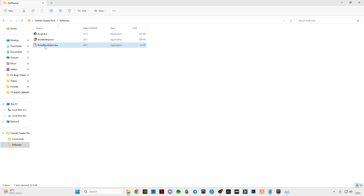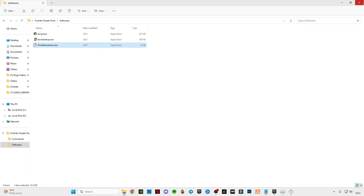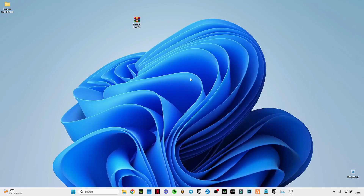Open the next app: Timer Resolution. Click on Maximum until you see the current resolution is 0.5000 milliseconds, then click Minimize and make sure to run it in the background. If you don't see this value, restart your PC because we just applied the commands for CMD and timer resolution, so your system needs to restart. If it shows 0.5000 then it's okay; if not, restart, open Timer Resolution, click Maximum, minimize it, and run your game.